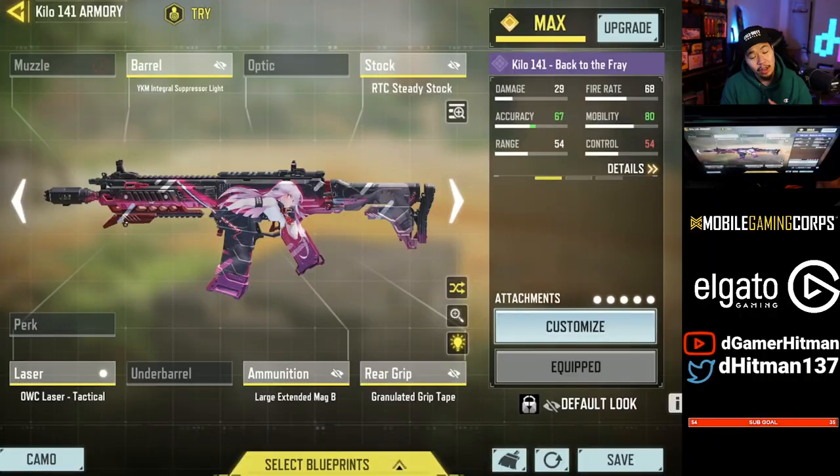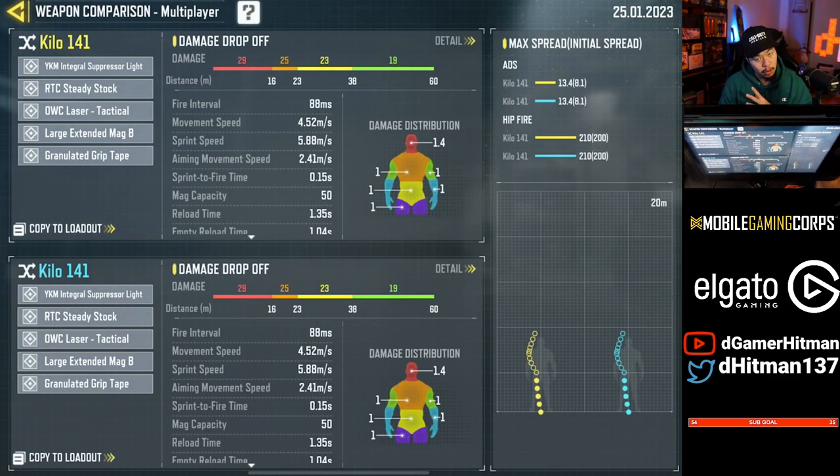Numbers one, two, and three are basically interchangeable depending on personal preference and play style — all S-tier guns. That said, here's my personal order. Number three is going to be the Kilo. The Kilo has a fantastic time to kill and very good recoil. The only real downside was the aim shake, but the recent buff makes it a lot better. I think this is the easiest to use of the top three, and I would use it more if I were a more passive player — that's why it's my number three.